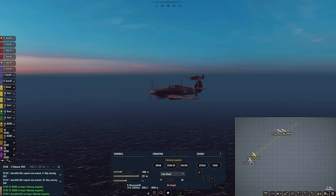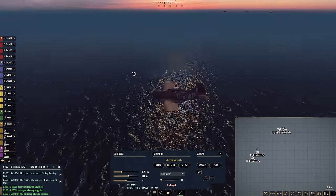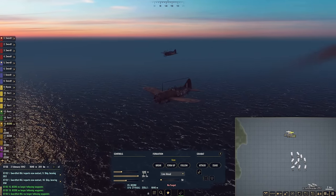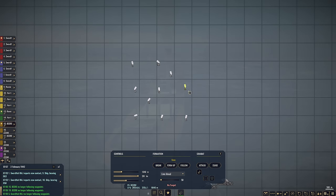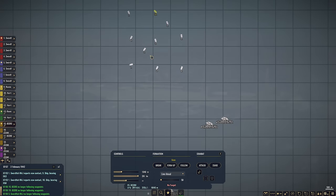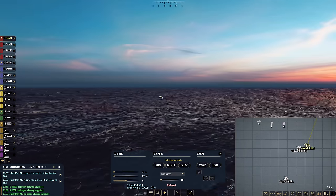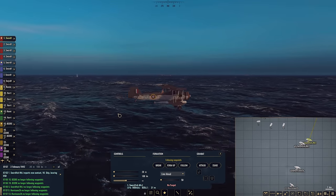I feel more comfortable letting the Hurricanes drag the flak — the Buffaloes are not the fastest things. Let's have them speed up and get out of the combat area. The plan is to have the fighters drag the AAA while the Swordfish come in and conduct their torpedo runs. The Swordfish are dropping down to altitude. Unfortunately the task force is changing course. Our targets look like numbers nine, eight, and ten — all freighters. We will prioritize nine and eight for this attack run. Good luck, brave little Swordfish — I believe in you.